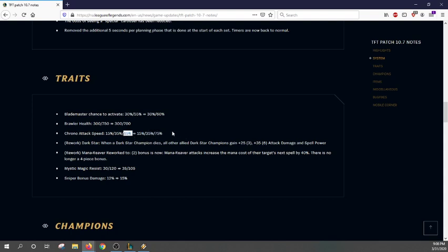Chrono six is getting a buff, which is kind of irrelevant because Chrono 6 is a bait. There's really no functional build you can make with Chrono 6. It's a big buff, don't get me wrong, but there are no great synergies to work with. You can make stuff with Chrono 4 but can't really make anything with Chrono 6.